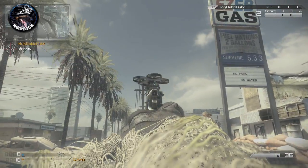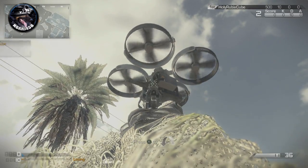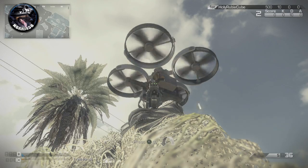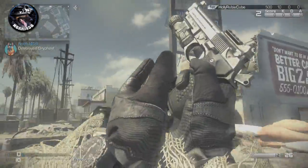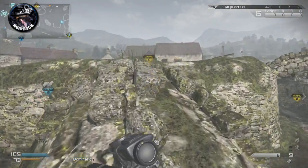In this next one I have armor piercing rounds and we're going to see how many shots it takes to kill it. As you can see, I start shooting it and it actually takes around two thirds of the shots to kill it — it takes 10 shots to kill the Griffin with armor piercing ammo. So as you can see, it deals around 133% damage to killstreaks with the armor piercing ammo.